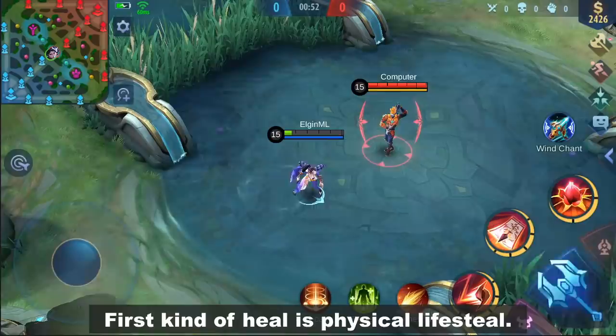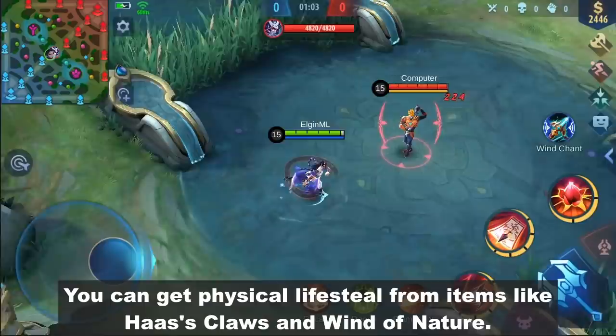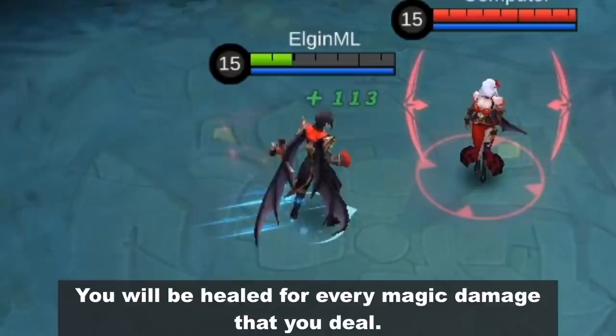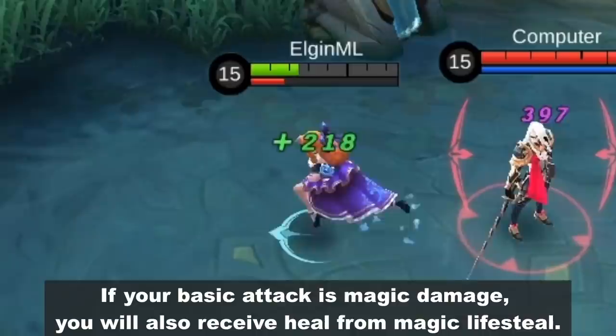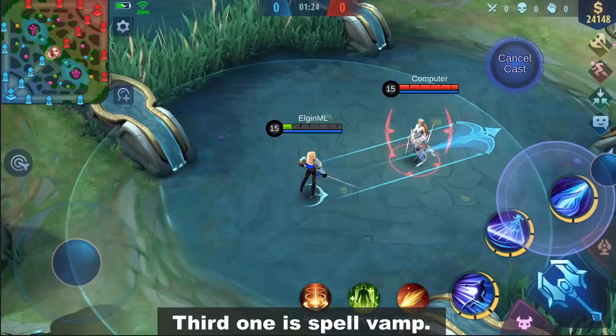There are 4 kinds of heal in this game. The first kind is Physical Lifesteal — the heal you get when doing basic attacks. You can get Physical Lifesteal from items like Hase's Claws and Wind of Nature. The next kind is Magic Lifesteal: you will be healed for every magic damage that you deal. If your basic attack is magic damage, you will also receive heal from Magic Lifesteal. You can get Magic Lifesteal stats from items like Concentrated Energy and Ice Queen Wand.